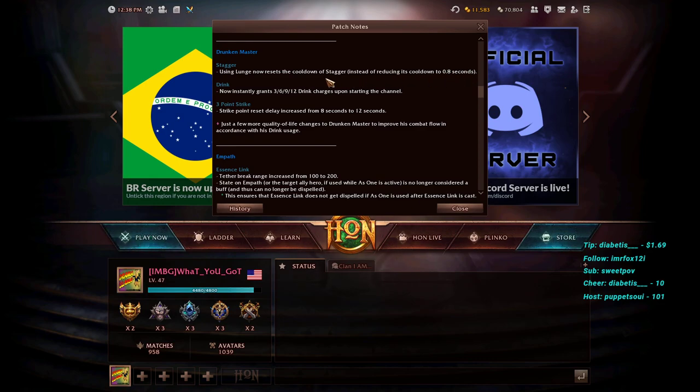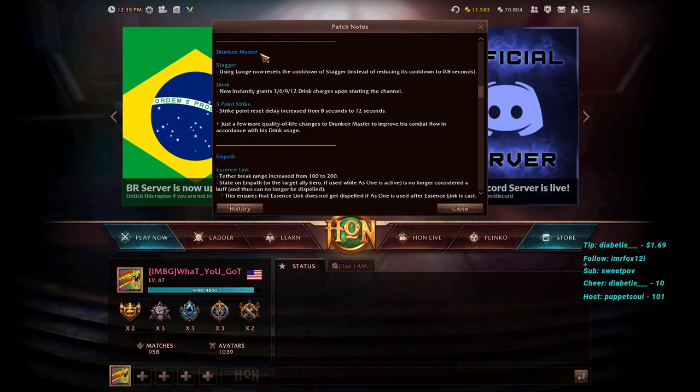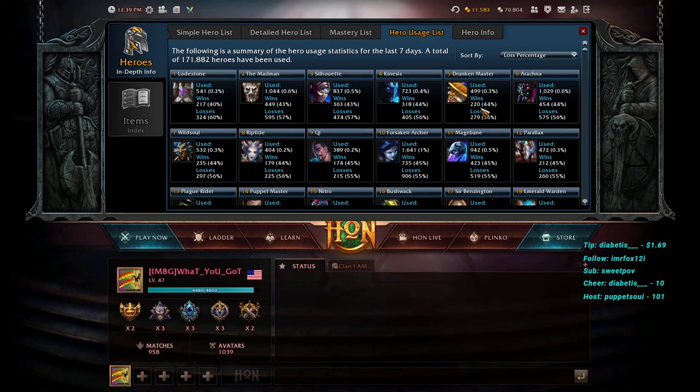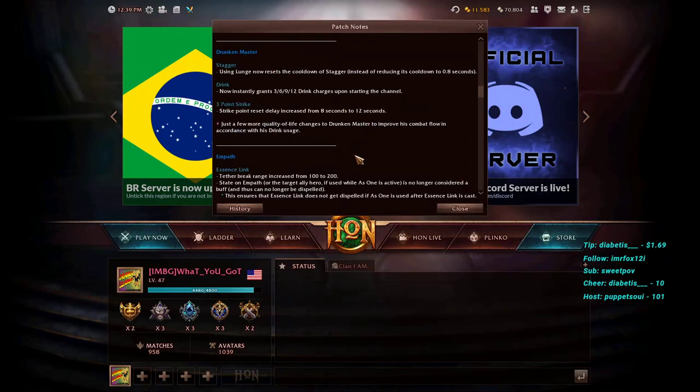Drunken Master: using Lunge now resets the cooldown of Stagger instead of reducing it to 0.8 seconds — so you lunge in, use Stagger, reset the Lunge, lunge again. Drink now instantly grants 3/6/9/12 drink charges upon starting the channel. Three-Point Strike reset delay increased from 8 to 12 seconds. A few quality-of-life changes to improve his combat flow with drink usage. Drunken Master is currently the fifth lowest win rate hero, so these buffs should help his performance.